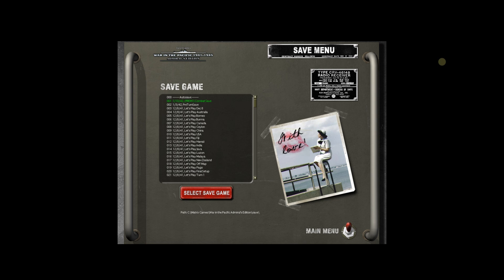Today, back into the big one — Gary Grigsby's War in the Pacific Admiral's Edition. This is our play-by-email challenge against our good friend Lodrick, and we are going to go through the combat resolution this time for January 10th and January 11th.